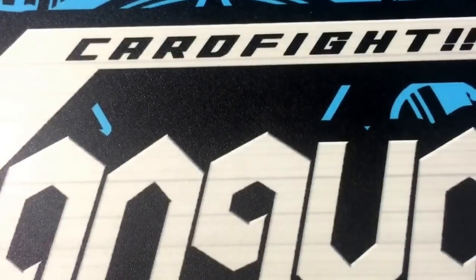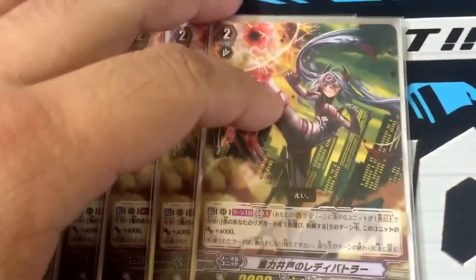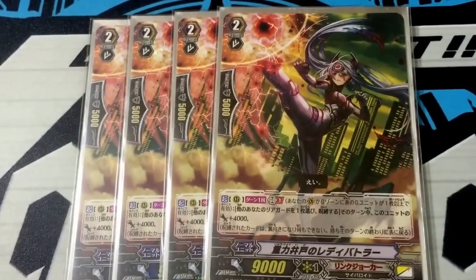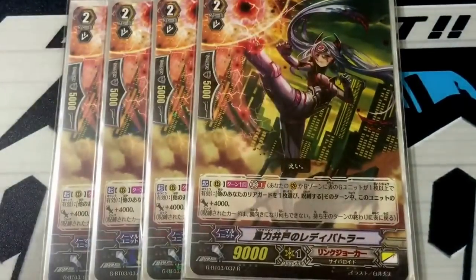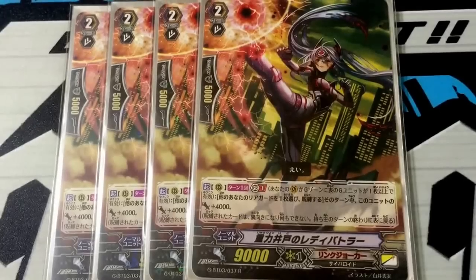Next, we run 4 copies of this card. Basically, this card is the opposite of the promo — it's a once per turn effect during your main phase. You choose one of your other rear-guard units, lock it, and then this unit gains plus 4000 until the end of the turn. So it's a very good card.